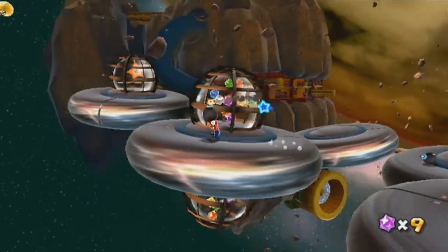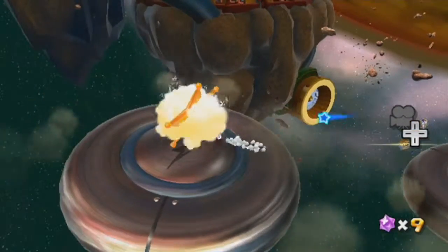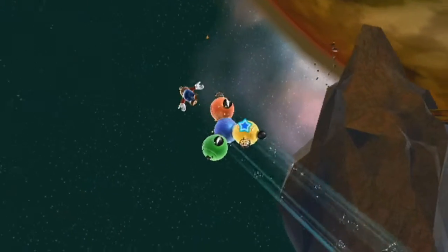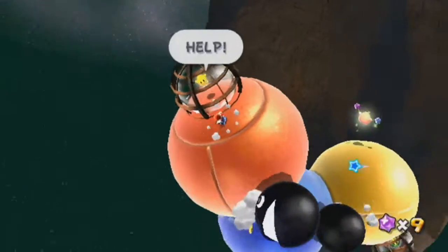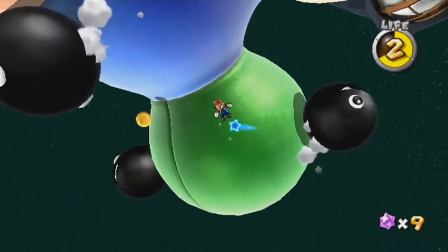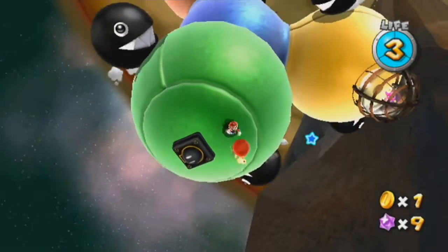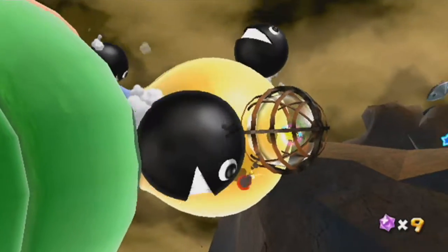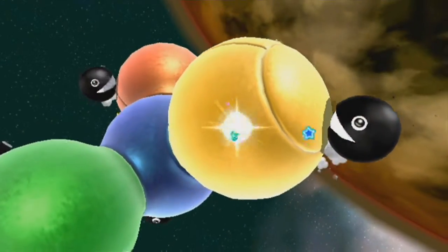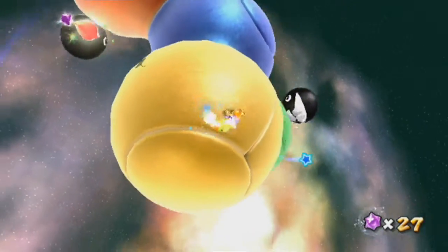Anyway, we have these buh-bombs here, which you can carry and throw at these glass containers. They act just like bullet bills — they blow them up, since obviously they're both explosives. Sometimes they'll be walking around and you can spin at them to hit them once, then spin again, or just walk into them to pick them up. There's a Hungry Luma here you have to feed, and getting those star bits back on that other planet would help.